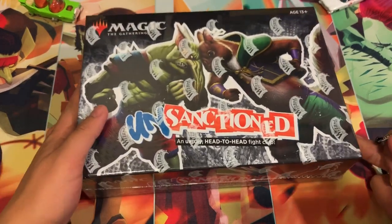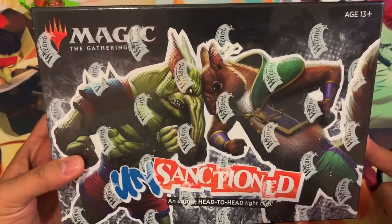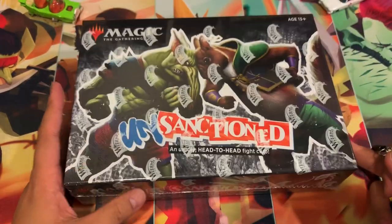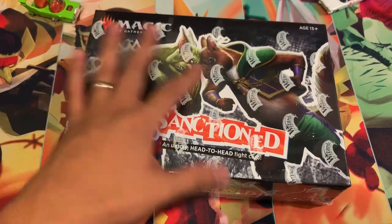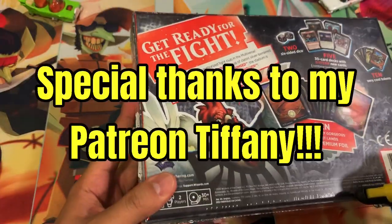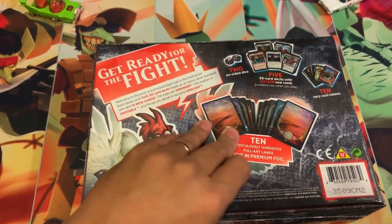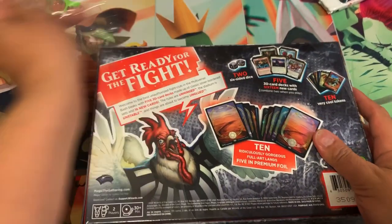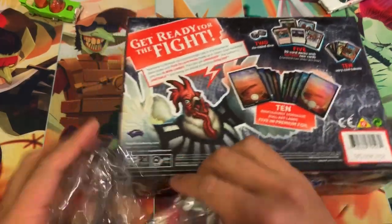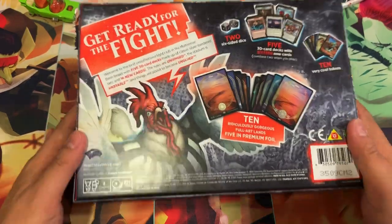Today we have our first look at Unsanctioned, an unruly head-to-head fight club. This officially debuts February 29th. We're going to take a look to see what's inside, so you guys can see a live action opening and see what these cards look like as we open them up.